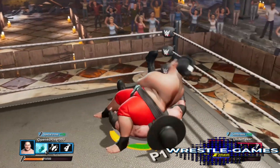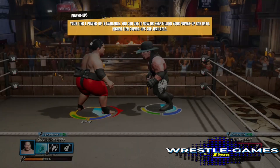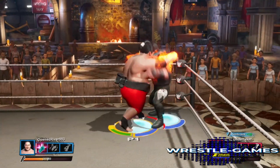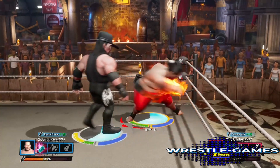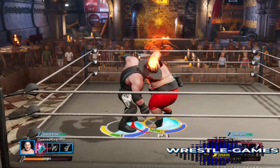They give you the option to pin him, but it's way too early. The power-up is activated by pressing the cross button on the left side.